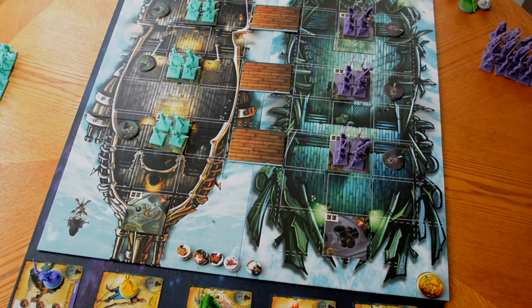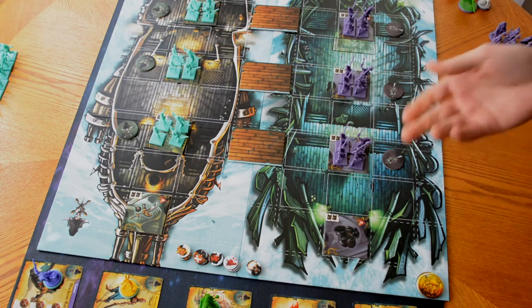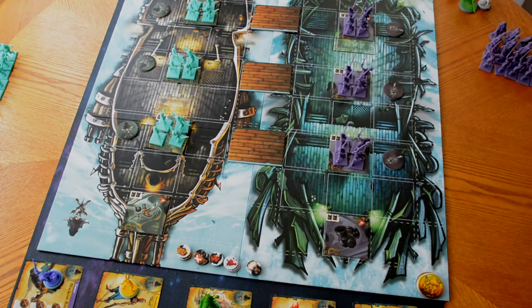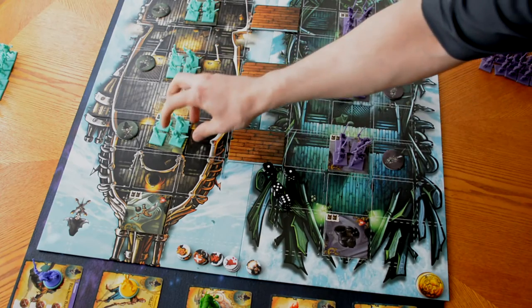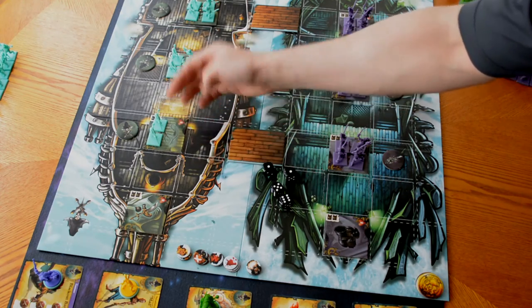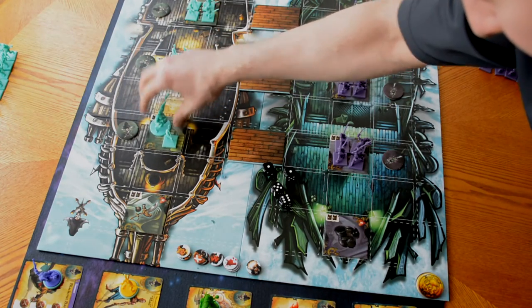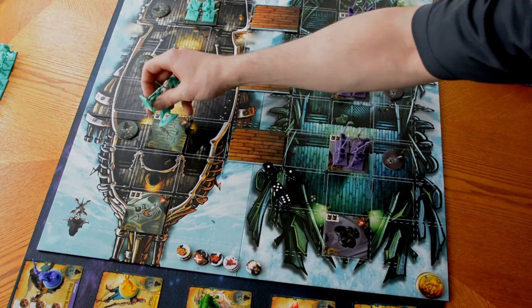The second step is to fire the deck gun. As long as you have your deck gun token or objective still in place, you can fire it on any space on the board. The only thing the deck gun cannot do is damage other objectives — only sea creatures. The deck gun receives four dice and you're looking for fours or better. Deckhands are the first crew to be removed, followed by bosuns.